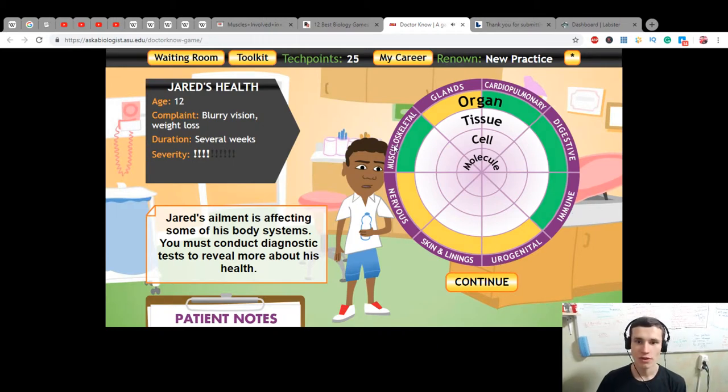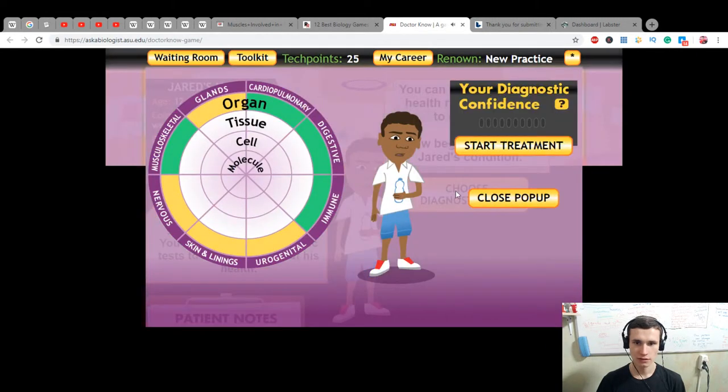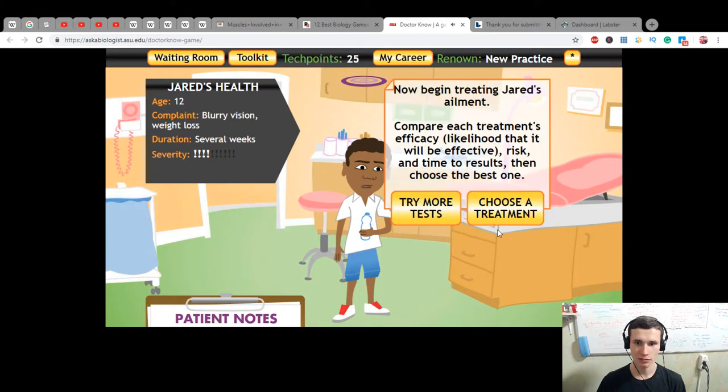You can click on Jared's health ring at any time to enlarge it. How to begin diagnosing Jared's diet condition? Start treatment. Lifestyle changes are an important part of treatment. Consult with a diabetes educator for a careful eating and physical activity plan. Make recommendations. Now begin treating Jared's ailment. Compare each treatment.